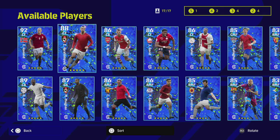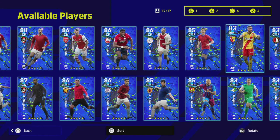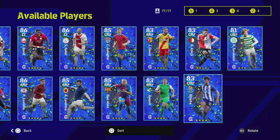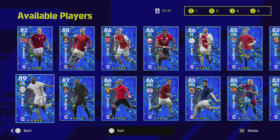We've got Haaland, Ibrahimović, Ben White, David Haller, Conor Gallagher, Klaus, Kaku, Furihashi, Vitinia, Joaquin, Dani Alves, Candreva, Coutinho, Eriksen, Maignan, and Alaba. There are some good players in here.